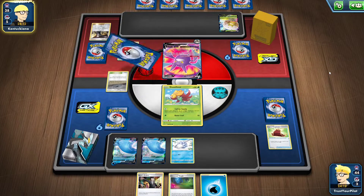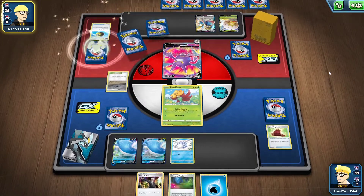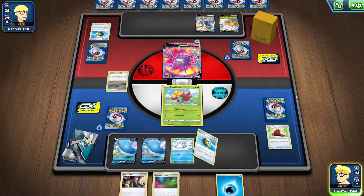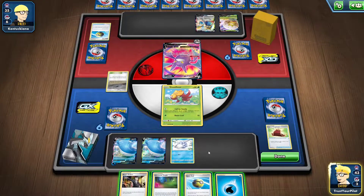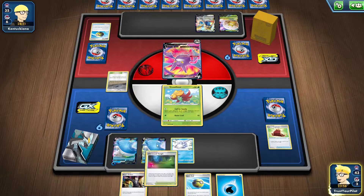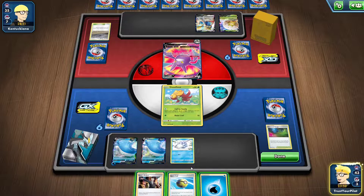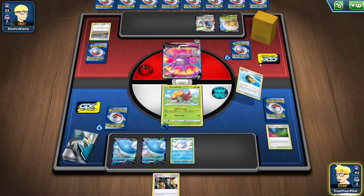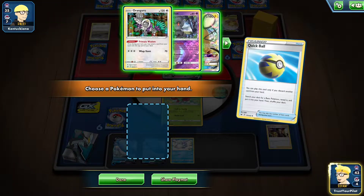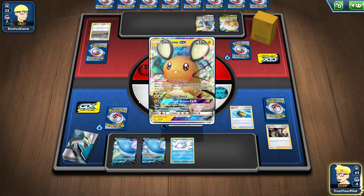They'll use Intrepid Sword, and with Zacian V, you have some turns where you don't do anything with this deck. I think maybe Zacian V is not a bad idea. So I have a Quick Ball, that's good. I mean, of course I have to ditch a Boss's Orders — you only play 2, of course you have to get rid of it. So there is a world where I attack this turn. Let's just do that. I will get the Crobat — oh man. I will not get the Crobat, because it's prized, of course it is.